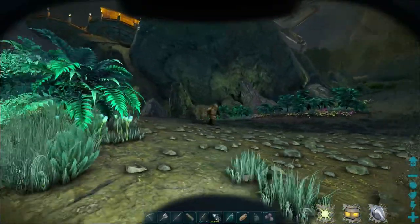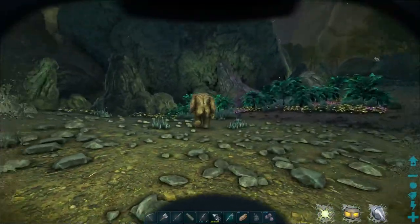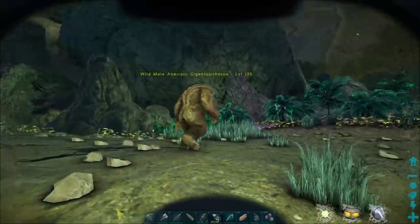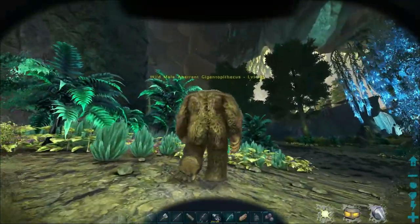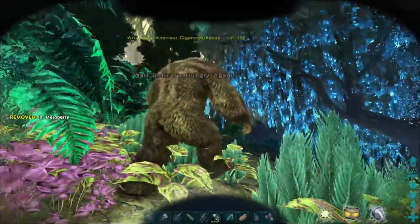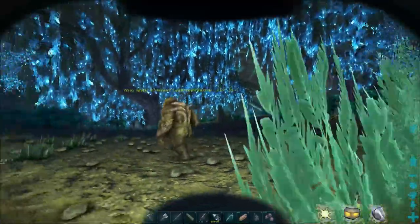I don't think bug spray works and we don't have any gilly suit, so we're gonna have to do the sneaky sneaky. Hopefully he doesn't turn around and punch us because if he punches us we're gonna be in for a bad day. There we go, we got one in! That didn't give as much as I expected — only 16 percent.